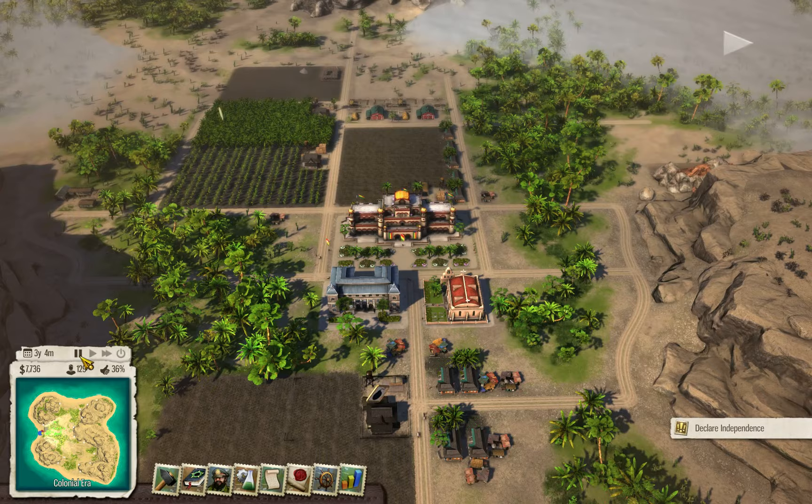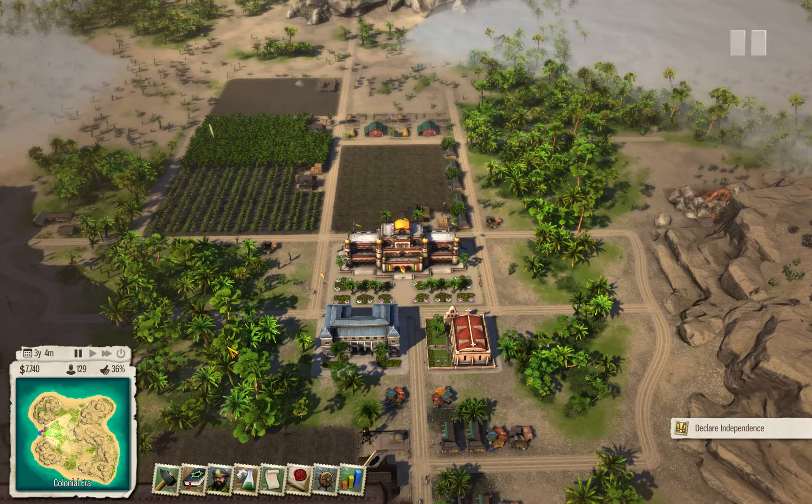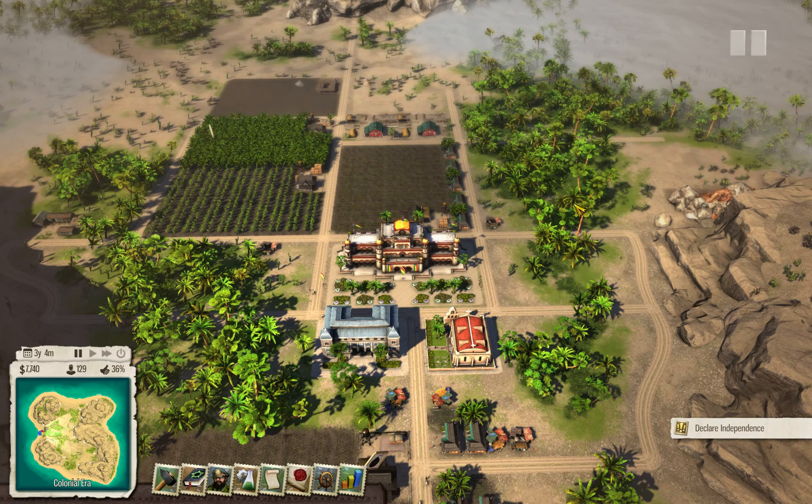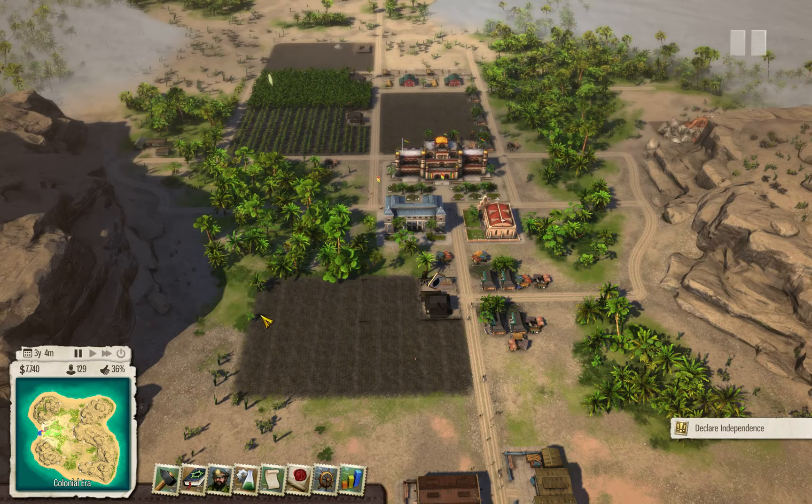I guess this will be all for this part — it's already long enough. We have started our colony with some basics and are getting some money, but we still have a lot of work to do. As I said, we will get back to this island later, and it's really important to set everything properly so you don't get into trouble later in the campaign. We will still spend some time here trying to micromanage everything, but that will be in the next part. Hope you liked this one, and until then, have a good time! Bye bye!